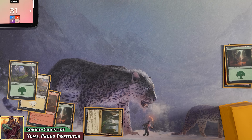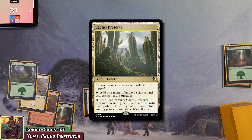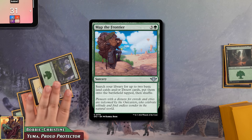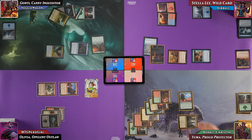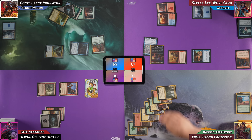Bobby plays a new desert that can tap for any color a land he controls produces, or pay three to turn it into a plant with reach. He casts Map the Frontier — searching for two basic lands or deserts and putting them into play tapped — grabbing two deserts: Crow's Soate Heath and Bristling Backwoods. Bobby now has six lands to Veggie's three. He passes to Nerd Girl.